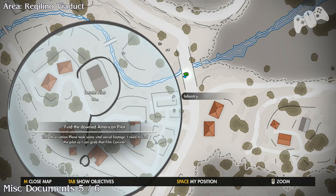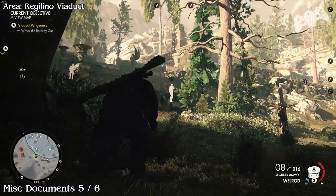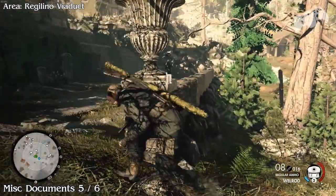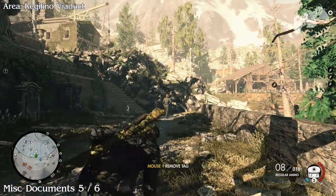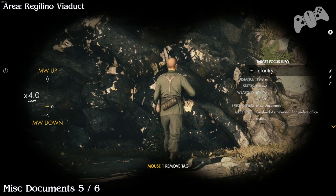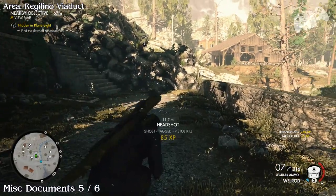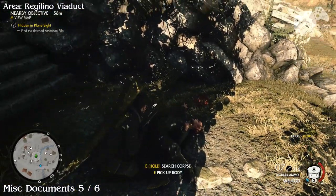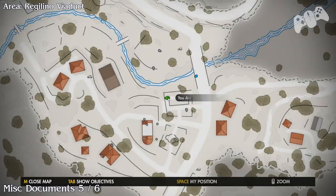Very close by you may see — or may have already killed — the guy that has this document. He will be patrolling down the bottom in the graveyard section of the church. This is Slabby's work — he actually found this guy sneaking around at the bottom of the graveyard. Make sure you search the body to get the credit. This will be number five for you guys.